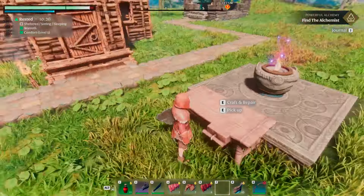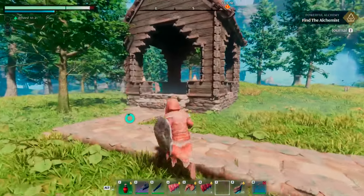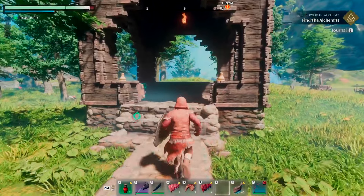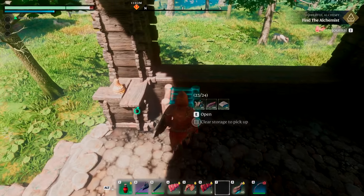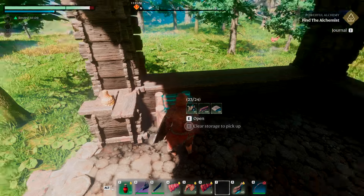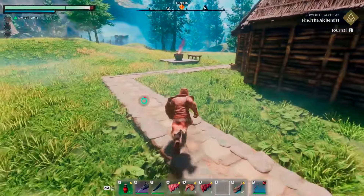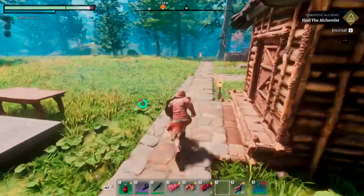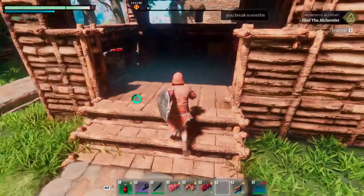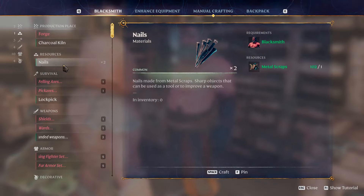I actually have one magic chest already over here in my little growing warehouse. I've put basically most of my resources in here, and I want to make another one because I need a little bit more room. Everything in here I'll be able to access. I don't have enough nails, so we're going to go right to the blacksmith and he's going to make some for me. Because I have the metal inside that chest, he can pull from the chest — he's not pulling from me.